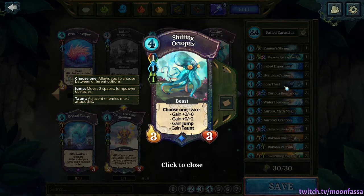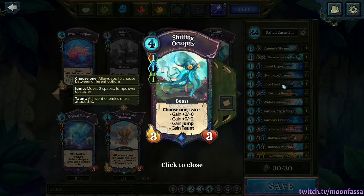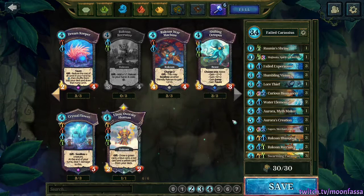I've been finding quite often that there are slower, greedier decks on ladder, so I feel Lore Thief is better here to draw your combo earlier and get those Carassius out quicker before your opponent's slow decks reach their win condition. But it's always good to read the ladder and make adjustments as you play, because the decks you see on ladder change each day.